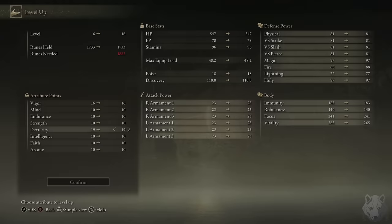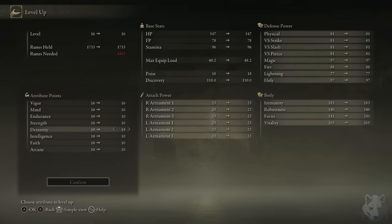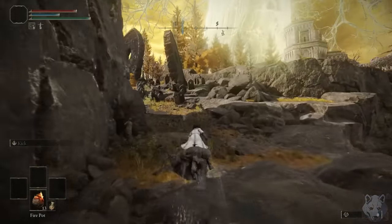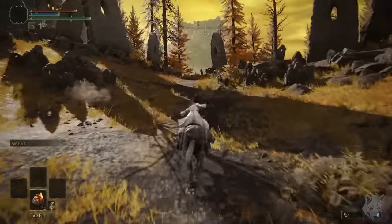Wait, what? Yeah, I'm an idiot. I wish I had something funny to say here, but I literally just looked at my stats, saw dex, and thought, yep, that's the stat I need to pump. I'm not completely sure if correctly putting those points into strength would have made a big enough difference, but fortunately there are a couple more pots accessible right now.